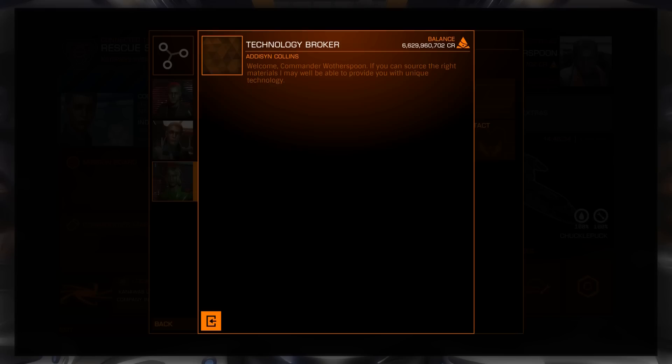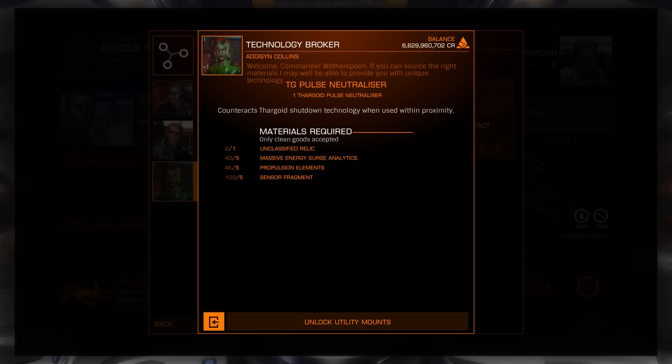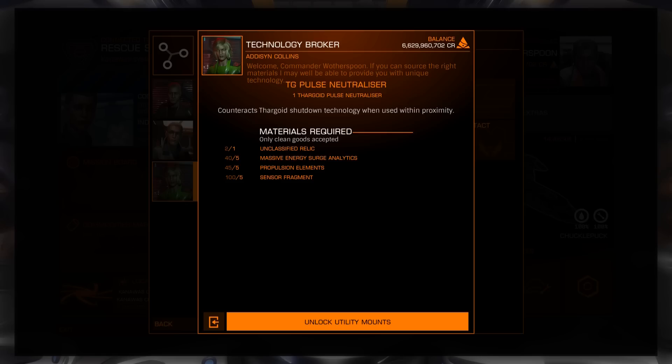If you take them to a technology broker, the technology broker will give you one of the shiny new Pulse Neutralisers. And that, together with the Caustic Sync Launcher that you hopefully already have, and a fast ship, is all you'll need to get into the maelstrom.